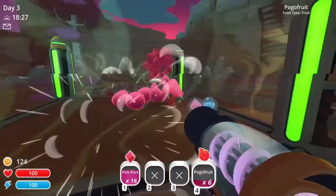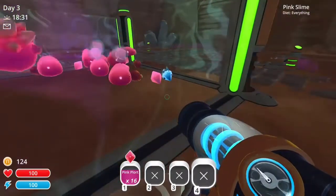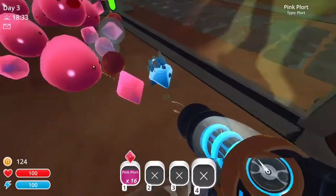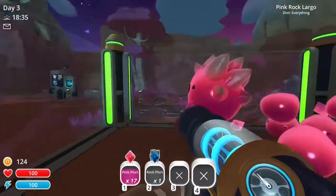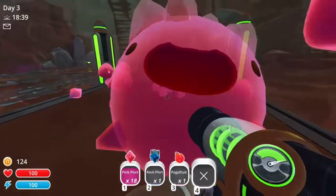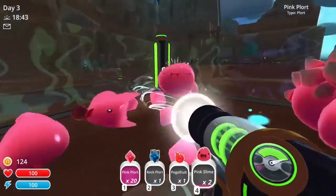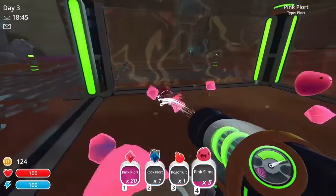Right here we get a rock plort and a pink one because I fed that guy and he's a mixture of rock and pink slime. Depending on your hybrid, it'll give you those kinds of plorts when you feed them.